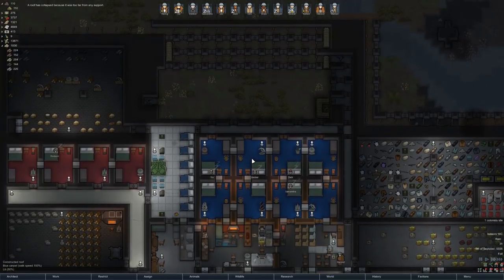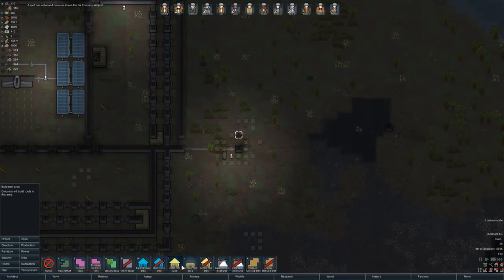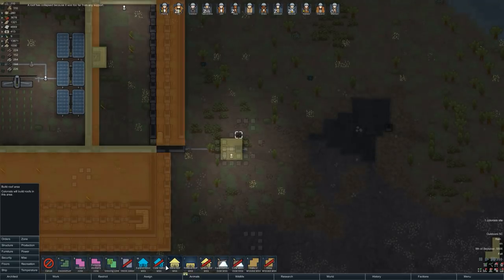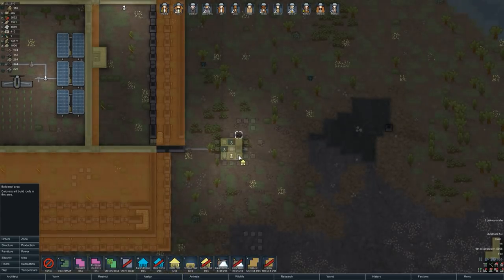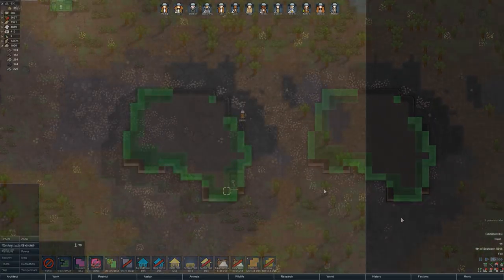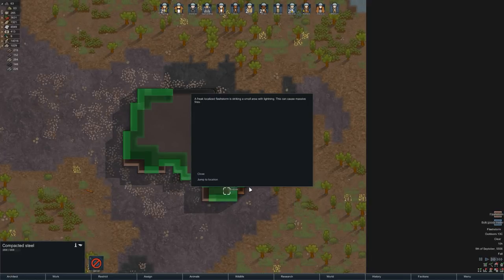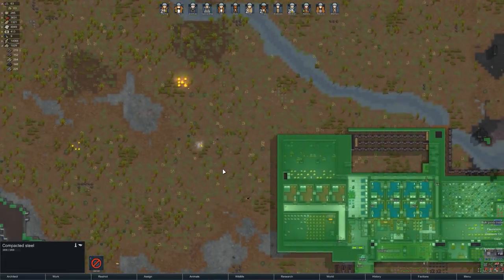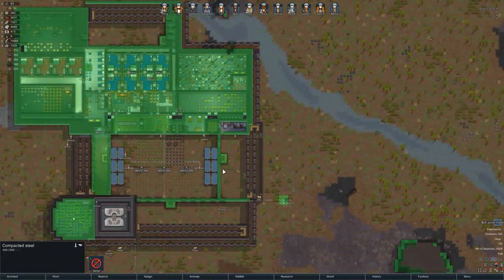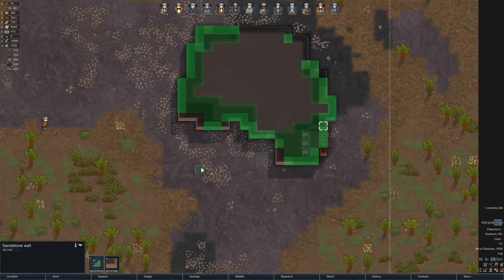The roof has collapsed! That's not good — that must have been this here. Remove roof area, build roof area. Good grief, that was not good. It's not right next to the base so we should be fine. Sandstone wall — let's do that. And then we'll fill in these next two pieces too.